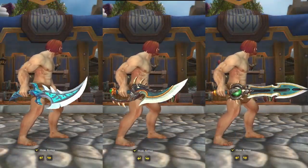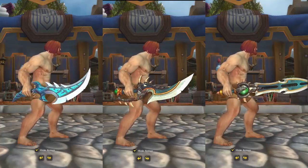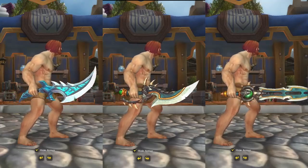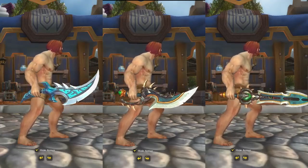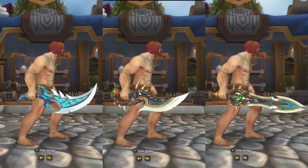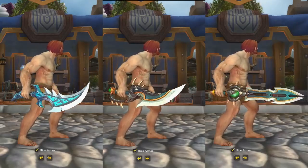Our last three-piece weapon set is the Blood Onyx Blades. With this set, you're going to get two daggers and one sword. These are all rogue-specific, and just like the Priest and Paladin weapon transmog sets, the price is only 500 tenders — that's like 167 tenders per item, which is why the price on all three isn't too bad.